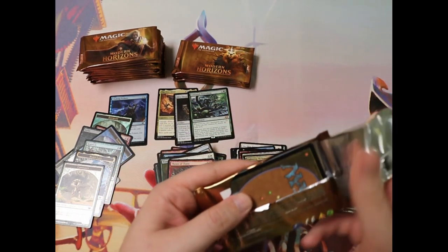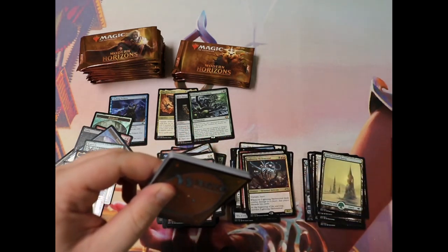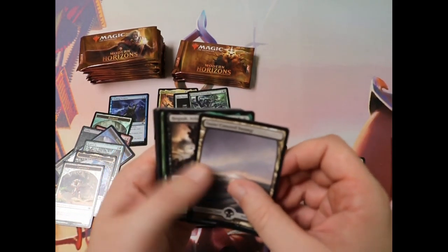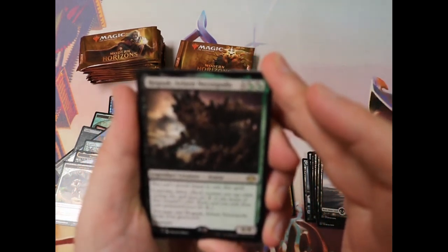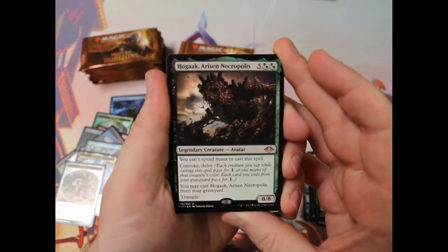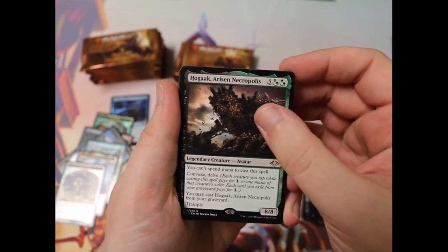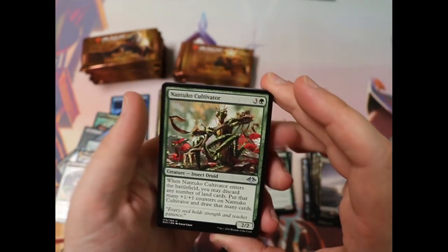Let's keep it going. We've got three mythics so far. From what I understand, three mythics is about average for one of these boxes. But who knows, we'll see what happens. Oh, we've got Hogaak! Just wormy, just so gross. Such a cool card to build around. I think that there are going to be some really cool decks — hopefully in Modern, but definitely in Commander — that are going to involve that card. Nantuko Cultivator, very nice. I believe that's a reprint. Very nice card.